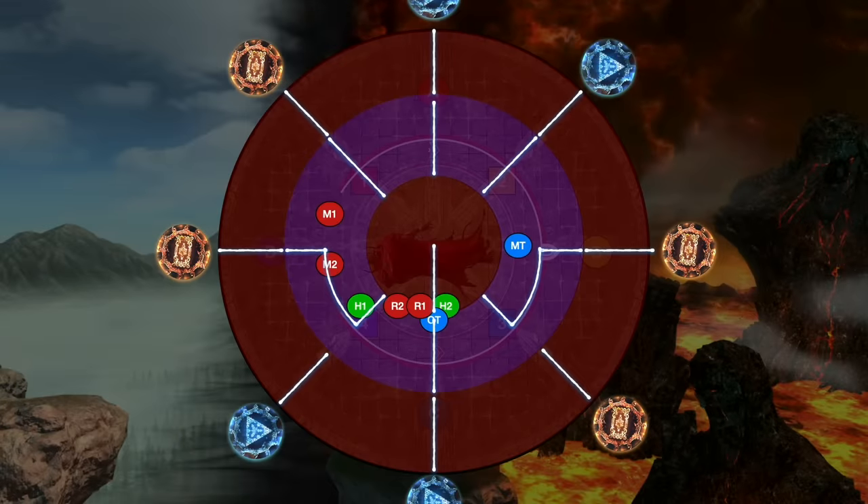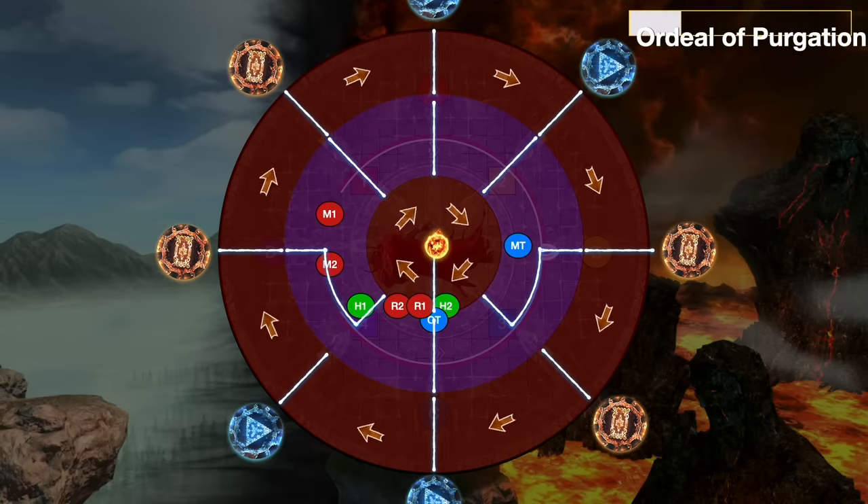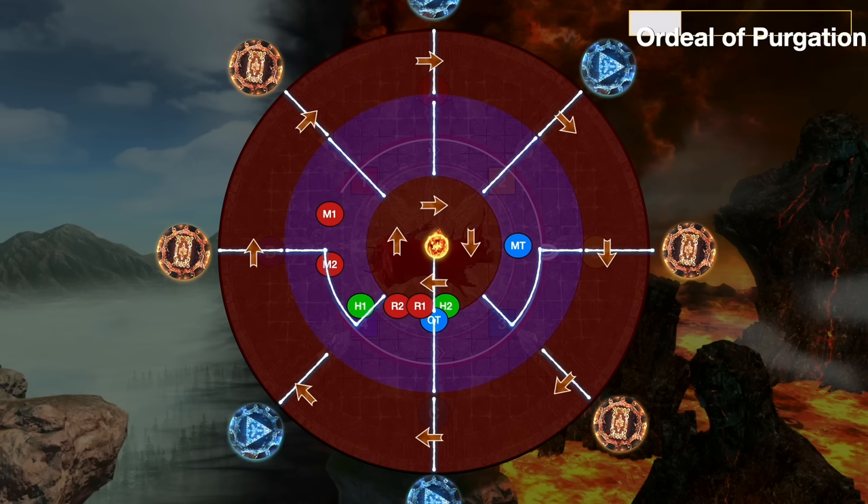The way Ordeal of Purgation works is you're always going to get three circles — red, purple, red — some white lines, and then these symbols around the outside. The blue triangle symbols you should recognize from normal mode are just going to be a conal cleave. The red ones are new. If a red one gets a fireball at the end and explodes, the entire half of the circle in front of that one is going to be unsafe.